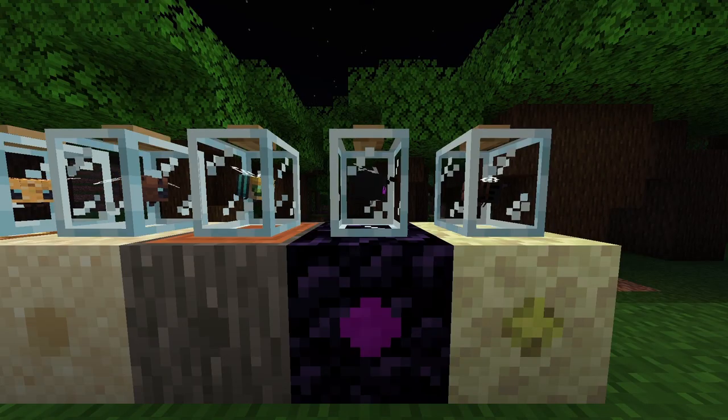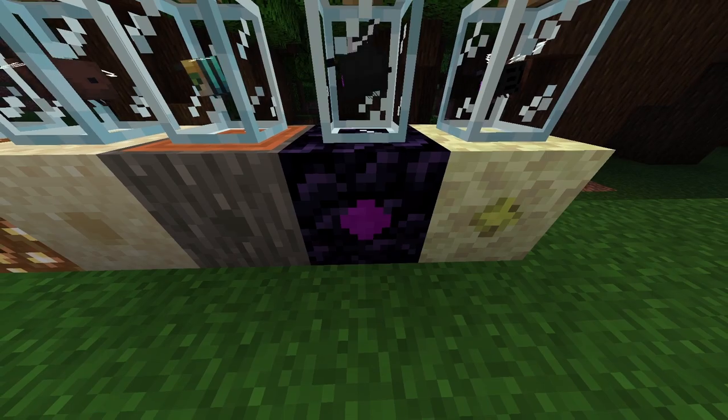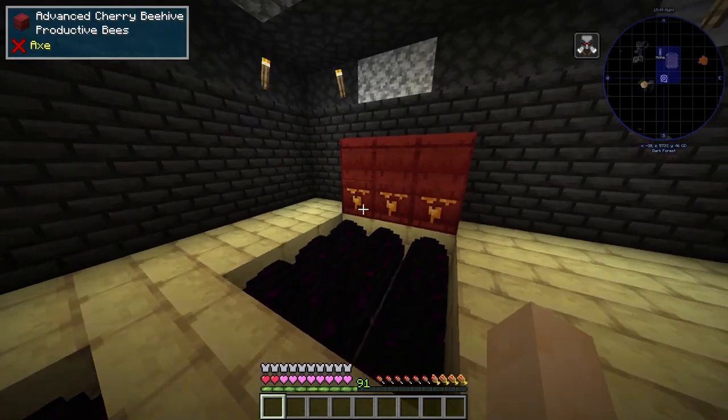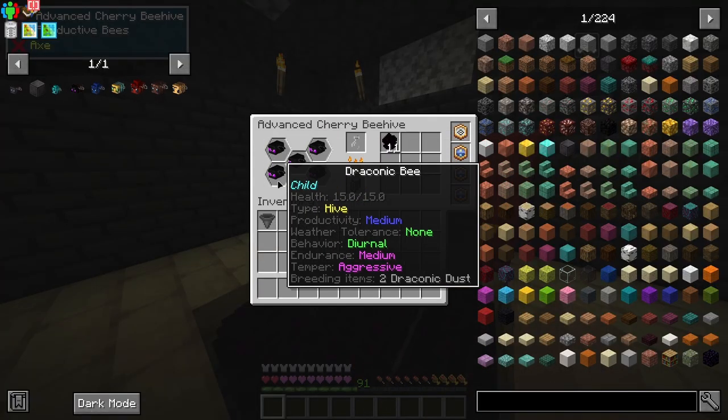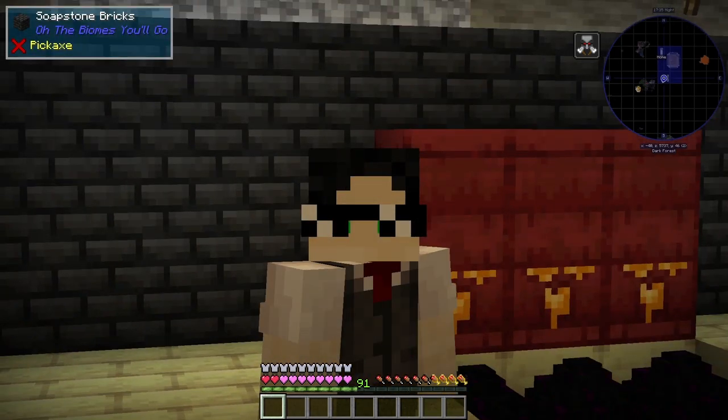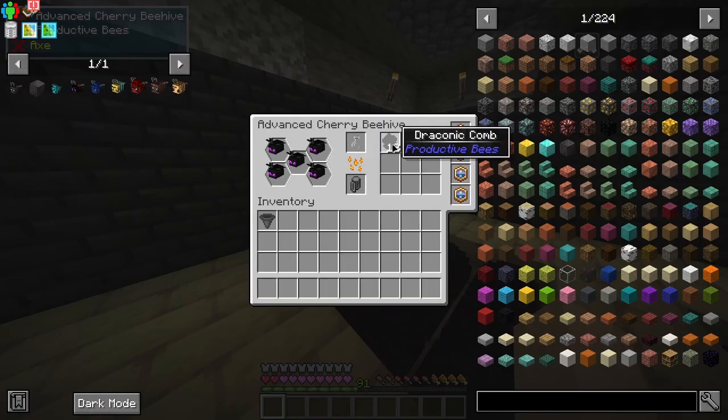Feed a netherite block to that diamond bee and you get an ancient bee. Now for these bad boys — I obtained these aggressive little ones via the obsidian nest. And if you're wondering why I said that, just look: not a single one of them isn't aggressive. But don't worry, it's just text — they won't attack you.